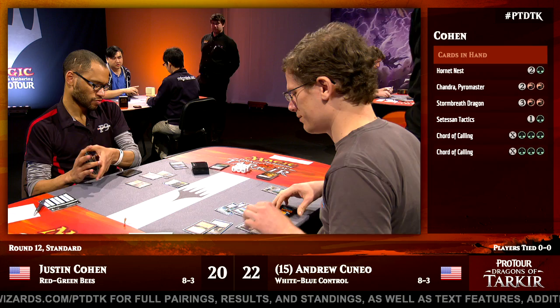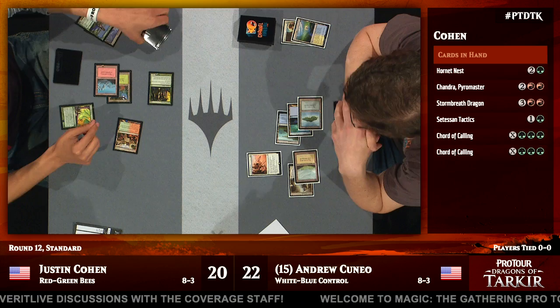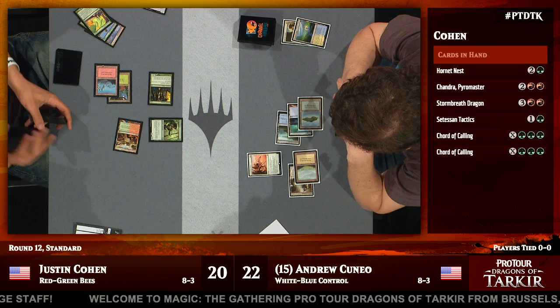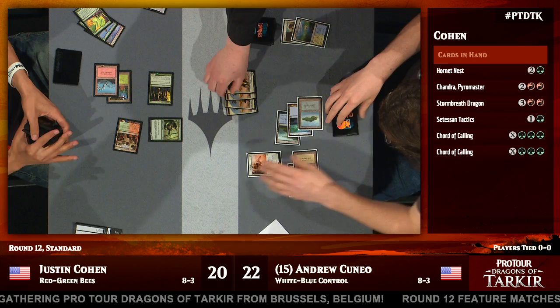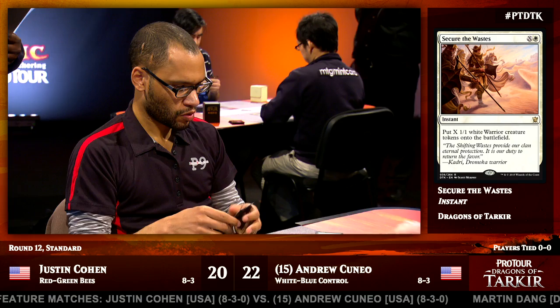Right now we have a peek at Justin Cohen's hand. He's sitting on a couple of powerful cards like Chandra Pyromaster and Stormbreath Dragon, and some Courts of Calling he can use to tutor up threats. Andrew Cuneo is making interesting use of Secure the Wastes here — a card we normally associate with a Jeskai Tokens type deck, but he's using it in control just to provide an instant-speed threat. He can play draw-go, and if his opponent isn't doing anything, he can get a little board presence with some Soldier Tokens.